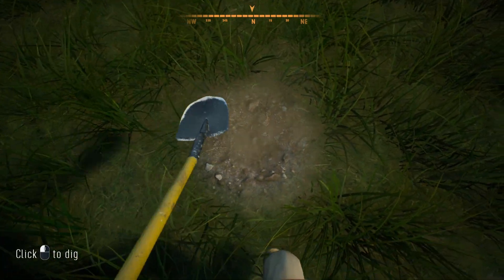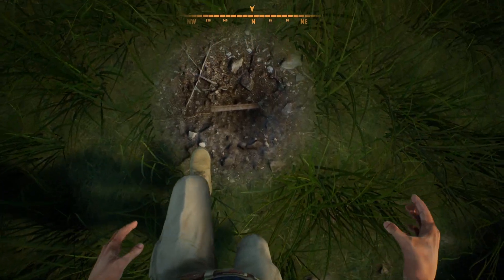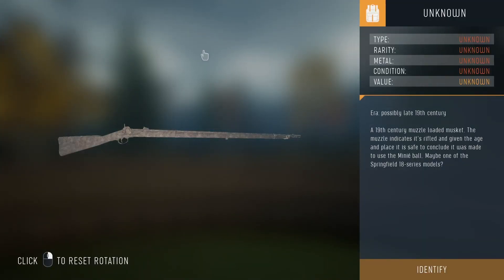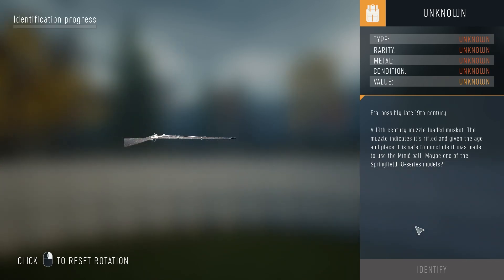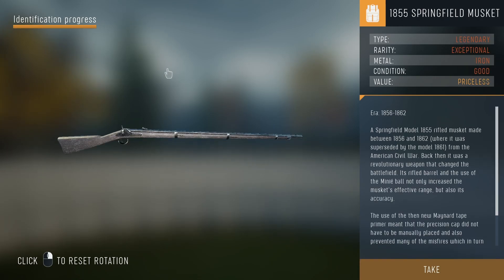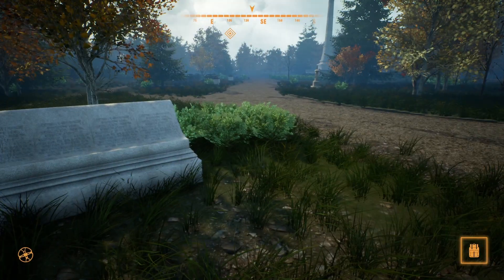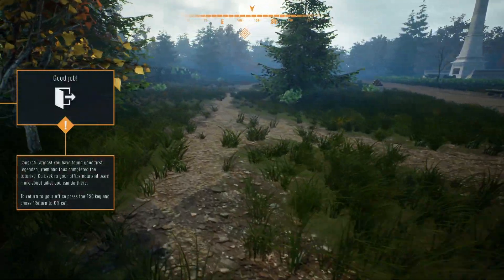What's it gonna be? This one looks bigger. What? Just a full-on rifle? Or a musket? What do you mean? I didn't dig that big of a hole. Exceptional legendary. Priceless. Wow. I'm rich. Good job. Congratulations, you found your first legendary. To return to your office, press escape and choose return to office.